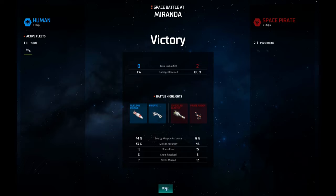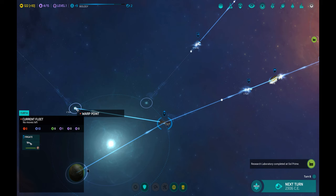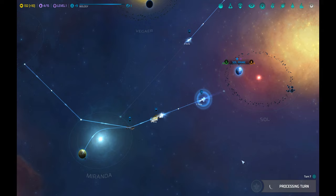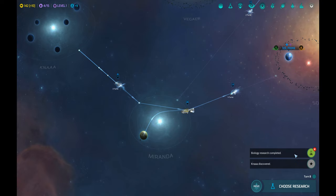Now I can do auto-explore with these scouts once again and they will go explore in those directions. I'll send the frigate over there as well. The colony ship is progressing nicely.